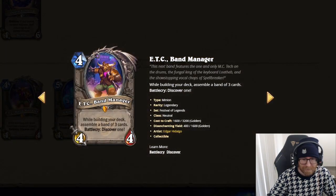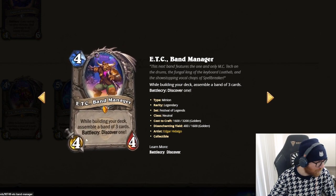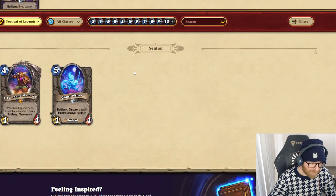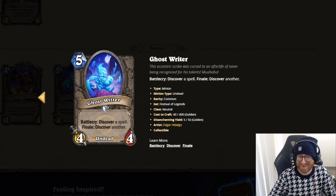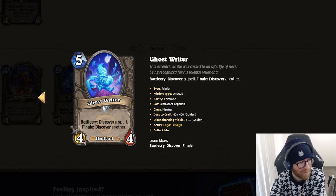We have the legendary — when building your deck, assemble a band of three cards. Battlecry: discover one. I'm going to be completely honest, I don't know what any of this means or what that does. I'm not sure if we have a complete understanding of what that means — maybe someone in chat knows. It's banned from arena drafting, this one. Ghost Rider — this will be an absolute menace in arena. It's the new Scorpid, the new Panda. In some instances it will be better than both of those.